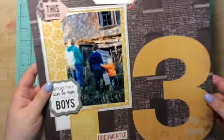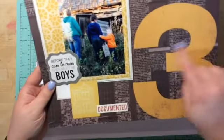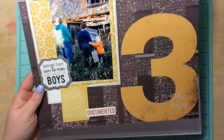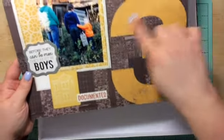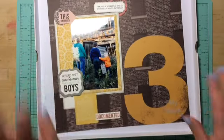And then last but not least, this is my last 12 by 12 — the number three. I knew right away when I got this in a Studio Calico that I wanted to do this layout, and technically it's like my three boys. I'm impressed.